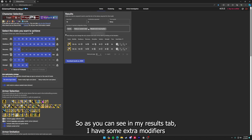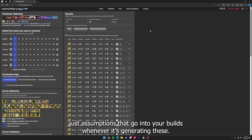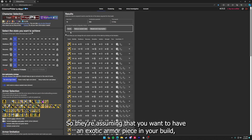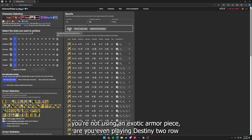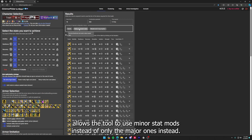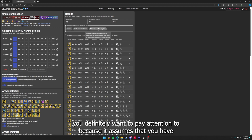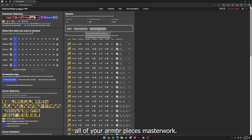In my results tab I have some extra modifiers. These are pretty much just assumptions that go into your builds when it's generating them. It assumes you want an exotic armor piece in your build, which should always be on anyway. 'Reduced wasted stats' allows the tool to use minor stat mods instead of only major ones. The masterwork assumption is something you definitely want to pay attention to — it assumes all your armor pieces are masterworked, giving you that plus two in every stat field and space for mods.